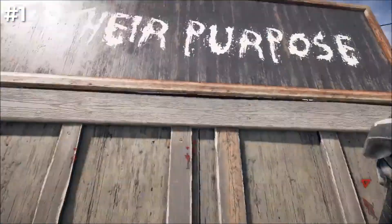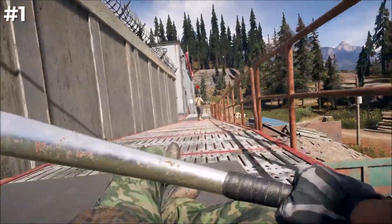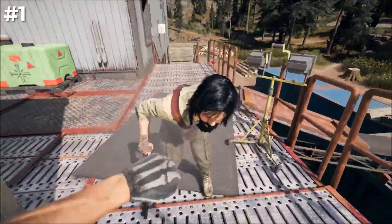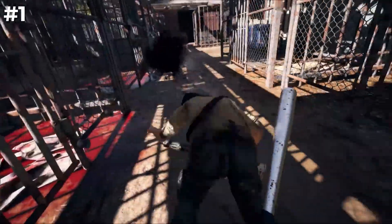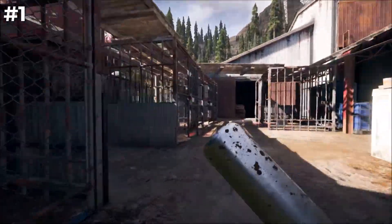In GTA 6, the ability to throw objects when unarmed is a game changer, allowing players to unleash their creativity in unconventional ways. Picture this: you're in the middle of a high-speed chase, low on ammo, but there's a pile of bricks nearby.